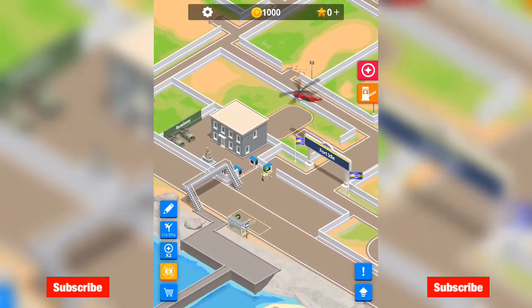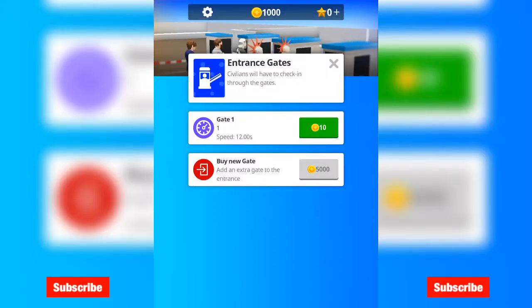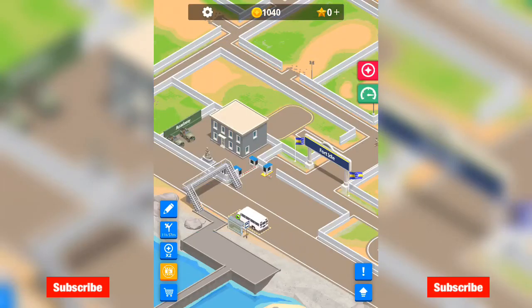Let's just get to grips with this. If I click on this gate — okay, entrance gates. Villains will have to check in through the gates. So gate 1, level 1, speed 12 seconds. So it's coming to be 12 seconds — I'll do that upgrade, and then I'll do that, bringing it down by 2 seconds. That's a little bit quicker.